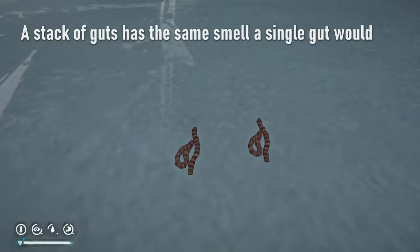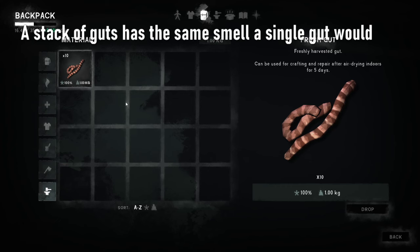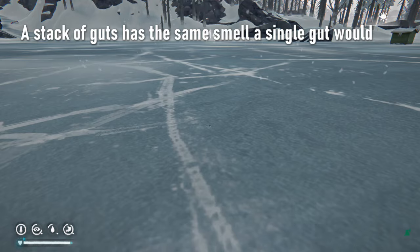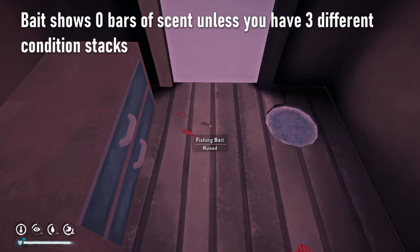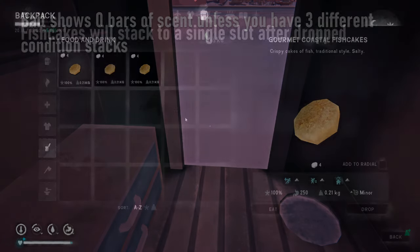There is a bug with stackable items where a whole stack of the item will only give as much smell as a single item would. The only stackable items with scent are raw guts, fishing bait, and some of the new recipe items such as coastal fish cakes.